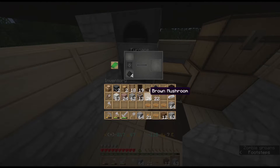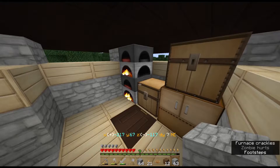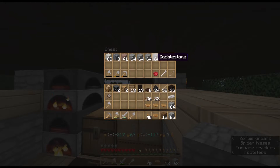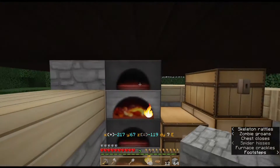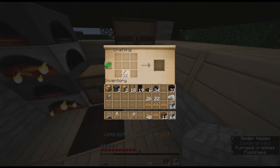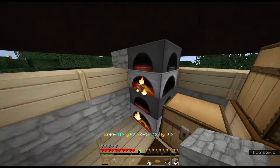Alright, so we have more iron to put in here. Let's put half in there, half in here, and then we can get our leggings made and maybe a couple more tools. I think we're going to go ahead and make another one of these and a sword. We'll do those first, so I'm going to do like this. We'll do another one of those and one of those. That gives me an extra one there and a good weapon. Should replace that too, actually.